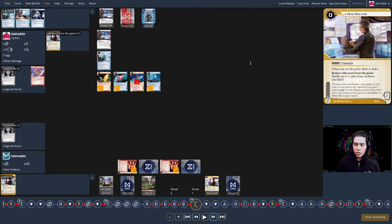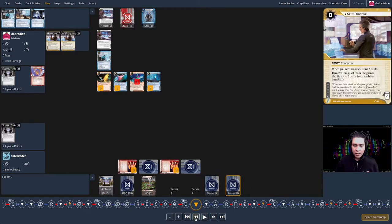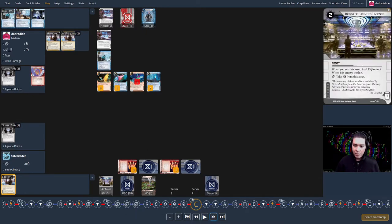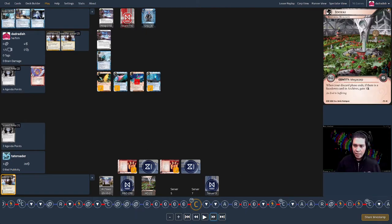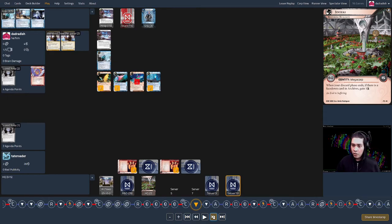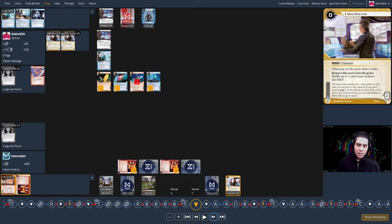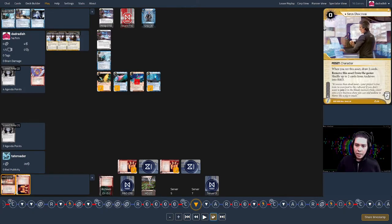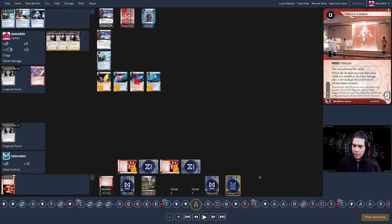Corp turn eleven — we aren't even halfway through this game. On the mandatory draw they get Spin Doctor in server eight, return Clearinghouse and Regolith from Archives back into RnD, make a new server ten, use Spin Doctor to draw two new cards — Urtica Cipher and Karuna — then install the Urtica and advance it.